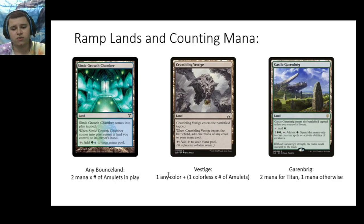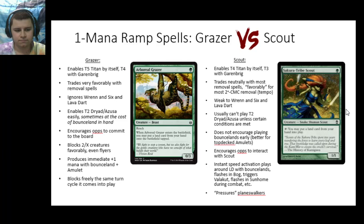If you have a Crumbling Vestige, it's going to float one of any color when it enters the battlefield, and then give you one colorless — which it taps for — for every amulet that you have in play. So that's at least two mana if you have one amulet and three mana if you have two amulets. Then we have Castle Garenbrig, which filters four mana into six mana as long as that six mana is specifically for creature spells. For casting Primeval Titan, I like to count Castle Garenbrig as a two mana source — it takes four mana and turns it into six mana.